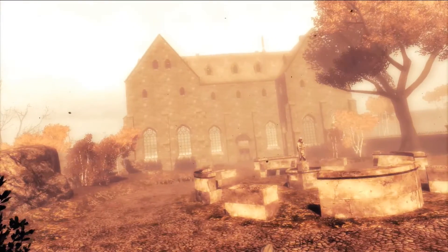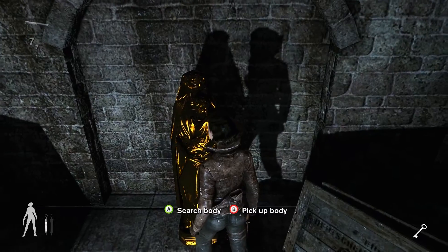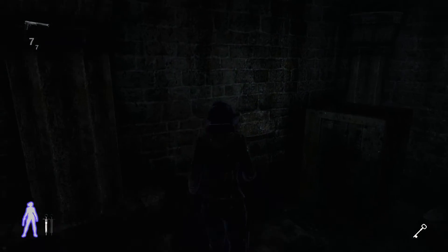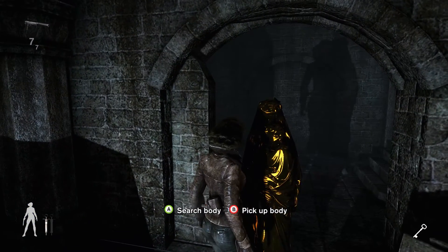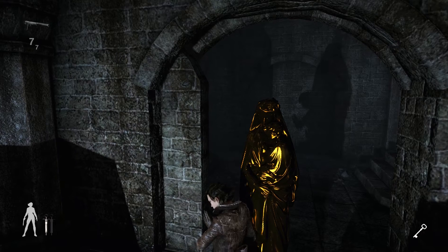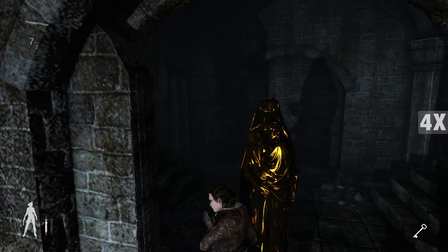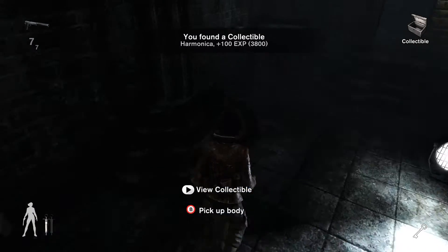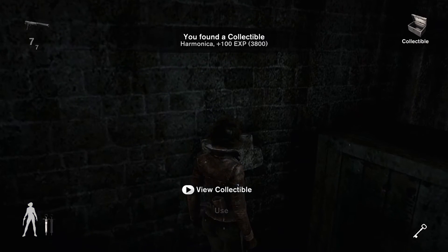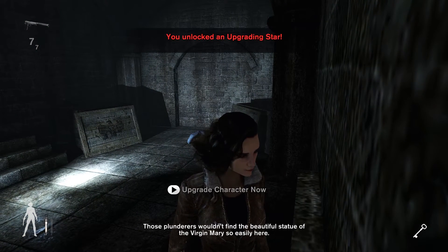Remember to loot the officer's body. Now we have our secret objective here — we need to push this statue inside this hidden room to open it. Just push the stone here, and then push the statue all the way in, otherwise you can't close the door. Remember to search the body of the officer. We close out the room and that is our secret objective completed.